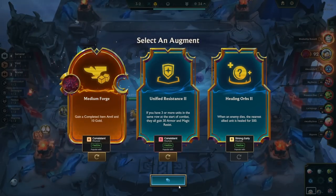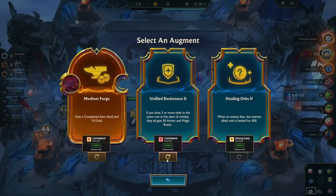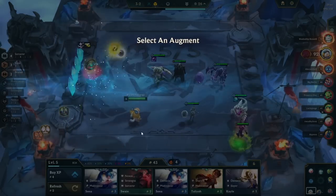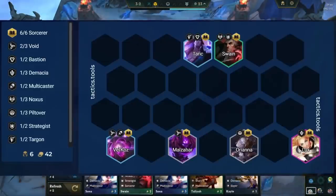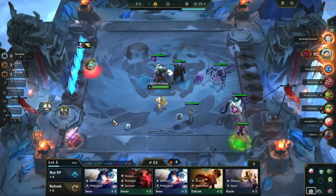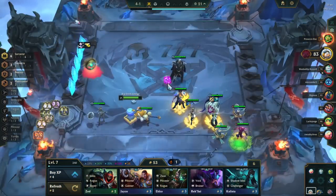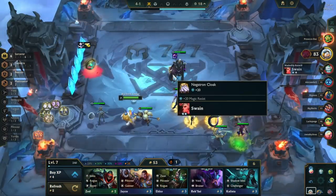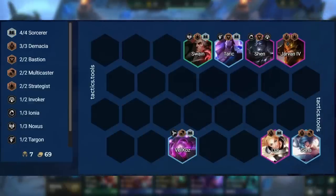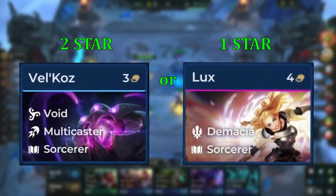If you are weak in the mid-game, you can roll at either level 6 or 7 to stabilize. If you roll at level 6, this should be done on stage 3-2. The ideal scenario is to hit 6 Sorcerers, but a more realistic board is to stabilize off a mix of Sorcerers and Voids, using Vel'Koz or Malzahar as your mid-game carry. If you roll at level 7, go on either stage 3-5 or 4-1 depending on your HP and gold. You'll look to stabilize off either 6 Sorcerers or 4 Sorcerers and 3 Demacia, but you'll always need either a 2-star Vel'Koz or 1-star Lux to be stable.